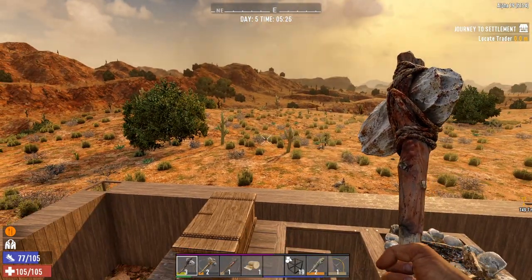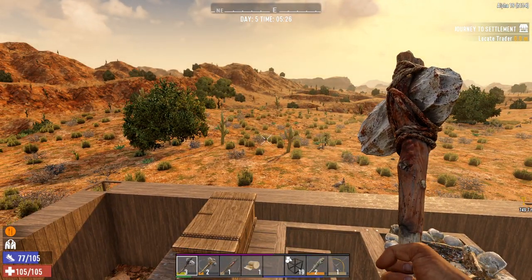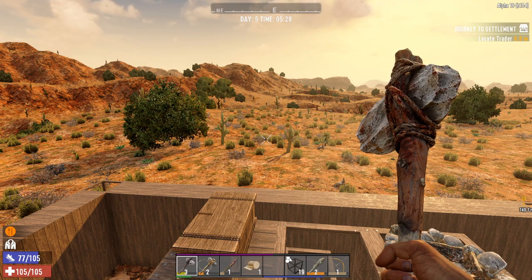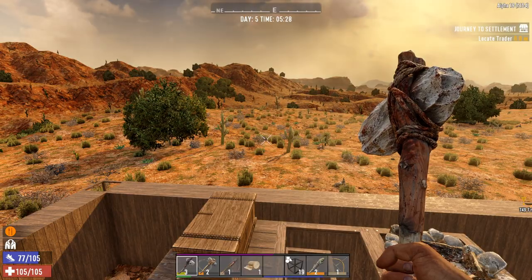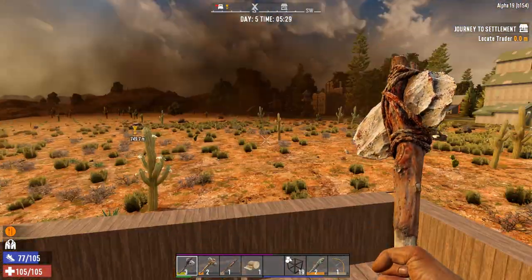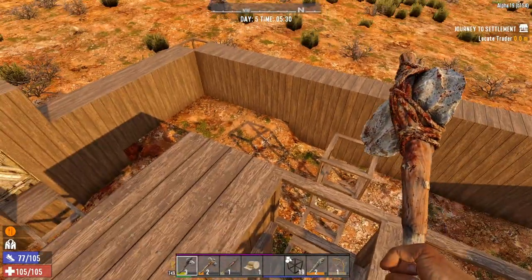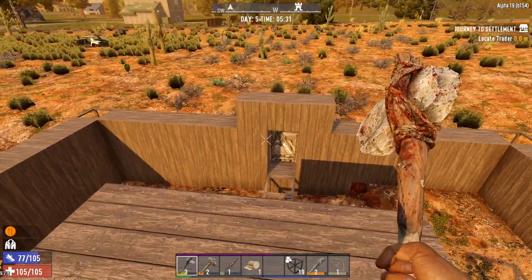Hello everybody and welcome back to another episode of Seven Days to Die: The Beginner's Guide. Today we're leading straight off from last night's episode where we had a very easy night — thankfully we upgraded the outside of the base so that zombies can't come in.